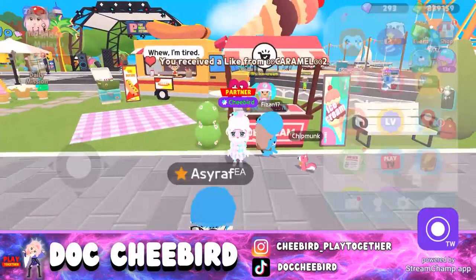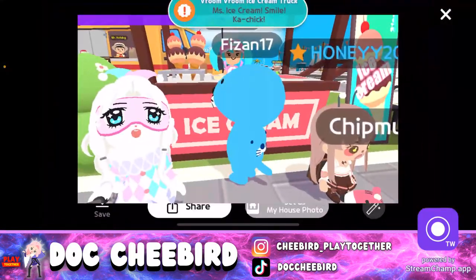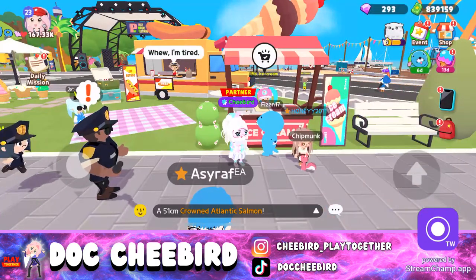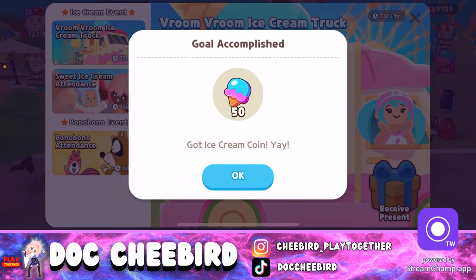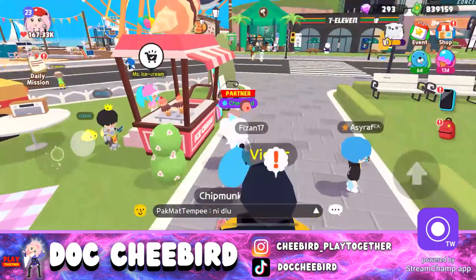Let's take a picture with Miss Ice Cream first. Taking a picture with her, and I think once you complete that task you'll be able to get coins — not stars or gems. Let's try!